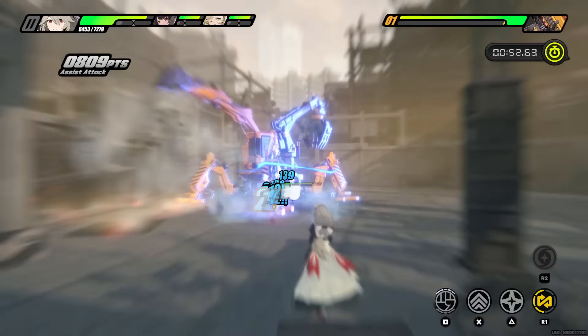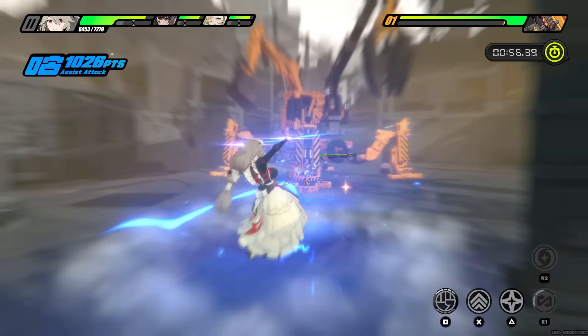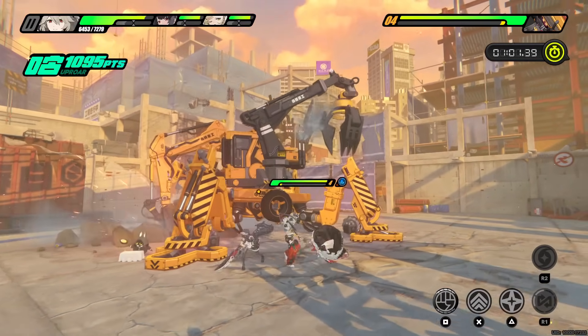Thankfully, the perfect dodge swap won't cost any actual assist points. The Chapter 2 bosses have a lot of moves that can only be countered this way, so if you're confused why you only see red flashes or agents are swapping in the wrong order, that's why.